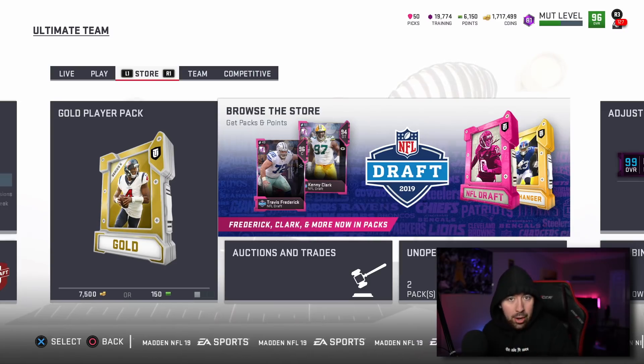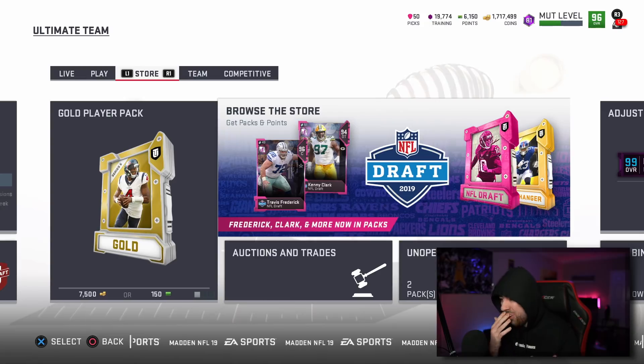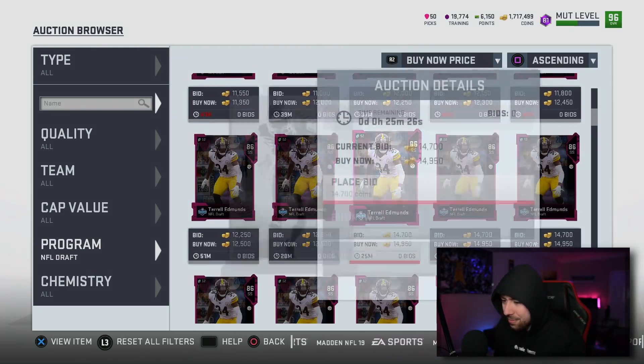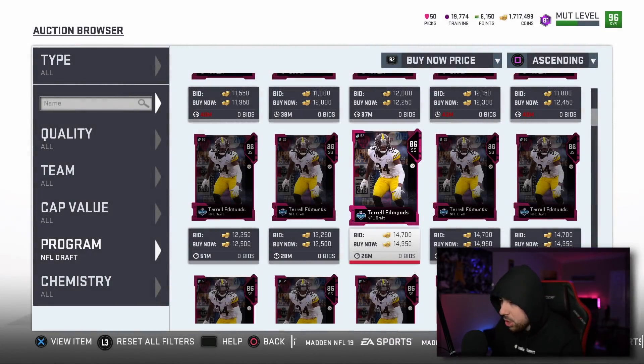Welcome back to another Madden 19 Ultimate Team video. Today a new promo has dropped — Road to the Draft, or the Draft promo. For any MUT OGs, do you remember the BCA promo? The Breast Cancer Awareness promo — everybody loved it because the card art was sick and everything was pink. These cards remind me of that; the card art is very interesting, mostly pink, showing the path to the draft.